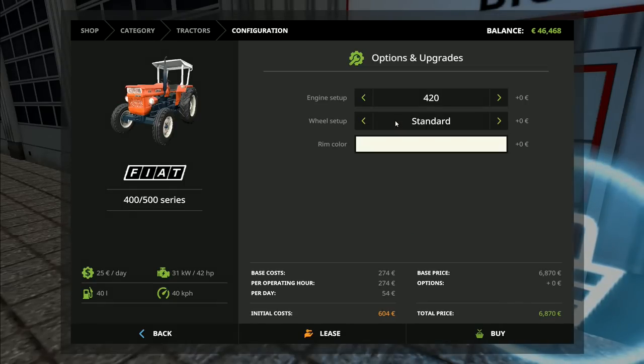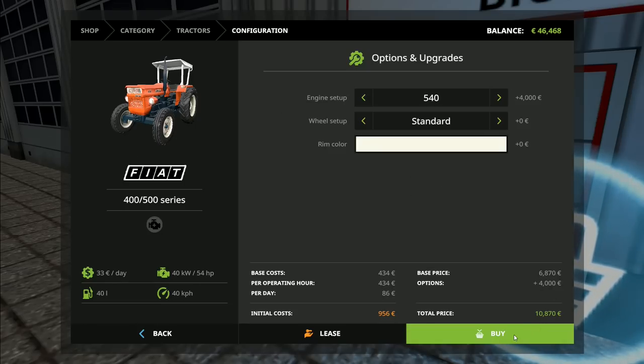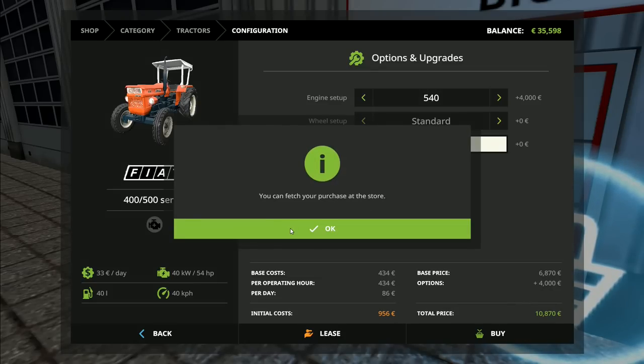We are buying our Fiat 4500 series. We'll stick with the standard engine setup and go for the biggest engine possible. I said previously that we'll do John Deere colors on anything we can, but the rim color is the only one we can change - it seems kind of pointless as we can't actually change the color of the tractor itself. So we will just stick with the tractor as it is. This is going to be a 54 horsepower tractor.